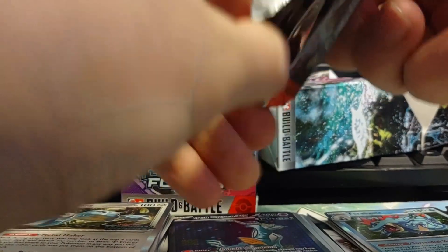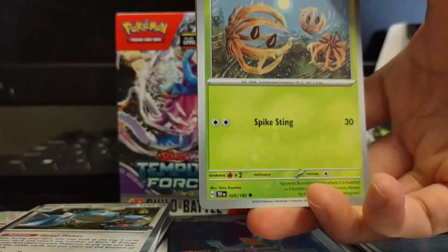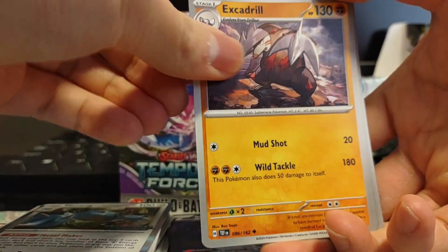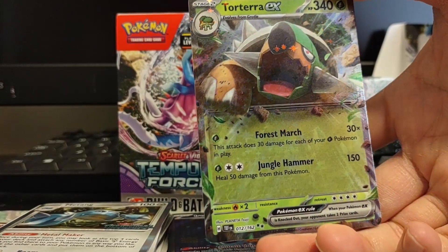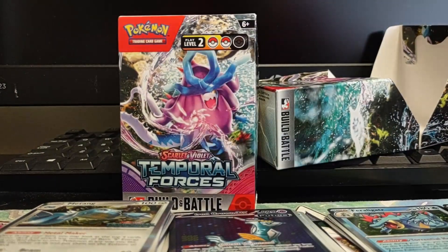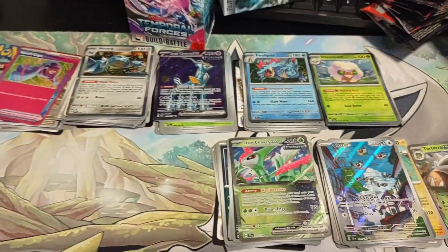Last pack, let's get out of here. Fire Energy, Bramblin, Girafferig, Roselia, Cunifly, Rose Fade, Excadrill, Keldeo, Reverse Golett, Reverse Mr. Mime. And ooh — a Torterra EX! This attack does 30 more damage for each of your Grass Pokemon in play. Jungle Hammer — heal 50 damage from this Pokemon. These are the prizes — this is not what I would have gotten since it was random, but yeah, these are the pulls.